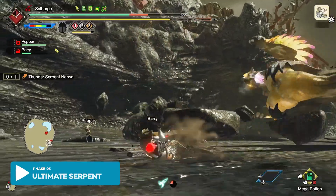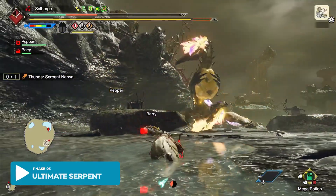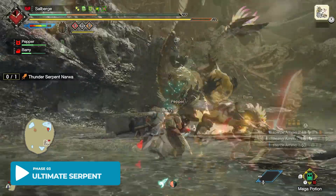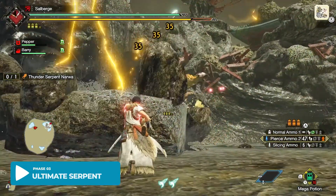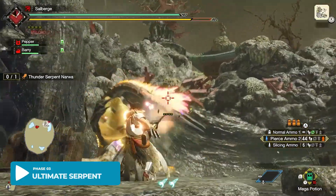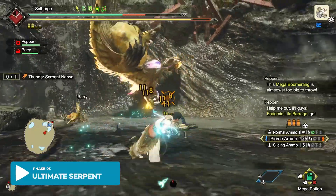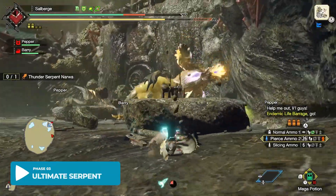Here's another new attack — I call this the Sideswipe Beam. You can tell whether it's doing this attack when it's facing the side and not doing anything, like this. The best way to avoid it is to either wirebug upwards or hide behind the platform.